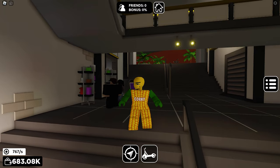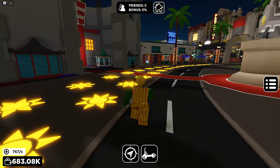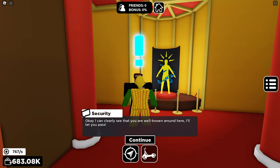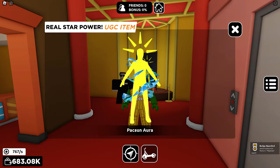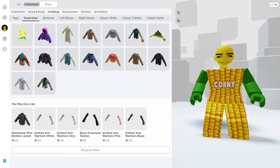Now let's go back to the security NPC. After talking, you're going to receive the badge and the free UGC. Well done! Time to check it in our inventory — it's in your clothing under outerwear, here it is.